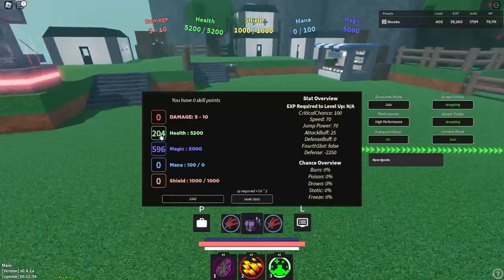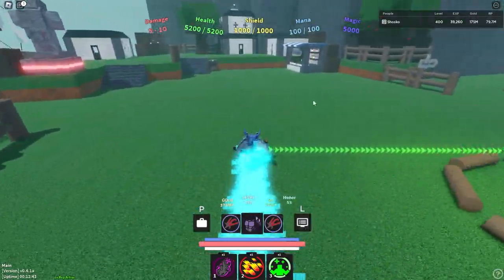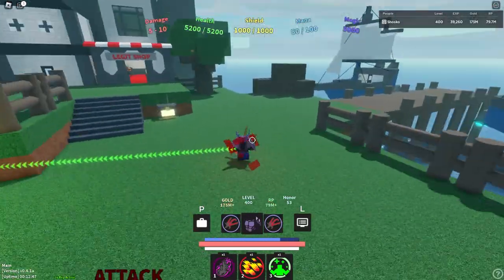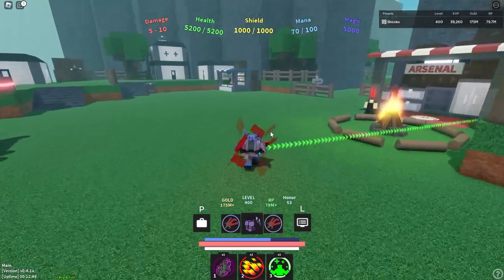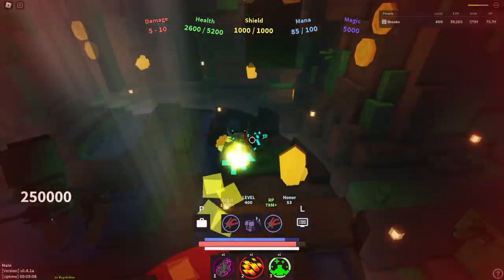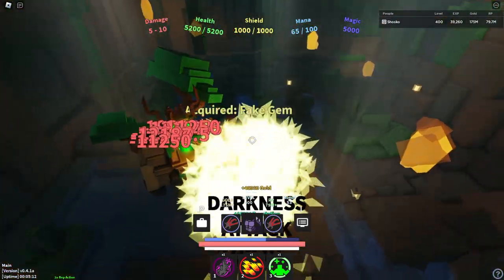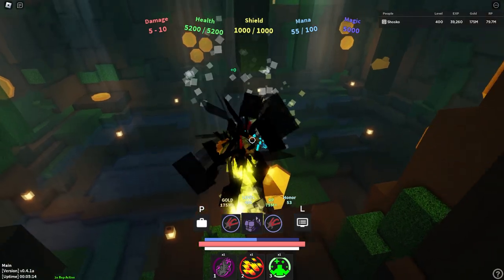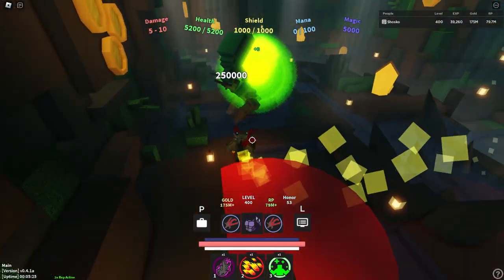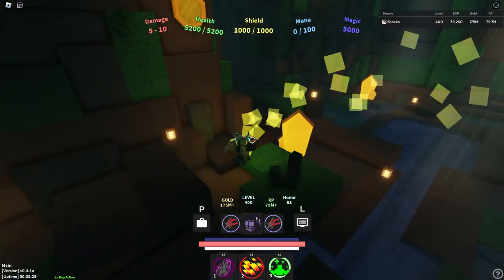For your stats, you're going to want 204 points in health and 596 in magic. This will allow you to get 5.2k HP, 1,000 shield, and 5,000 magic damage. This results in an amazingly powerful class, because every time you use Dark Burn you lose half your health, but then you just use the Love Heal scroll and you're back to max HP. Jingle Bells is very good because it costs no mana to use, and overall you can just get a stupid amount of damage with this.